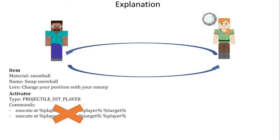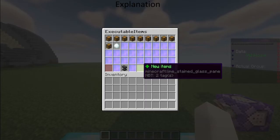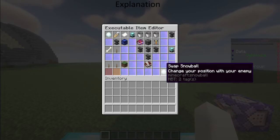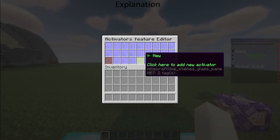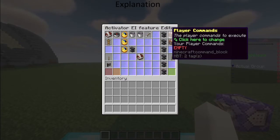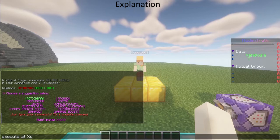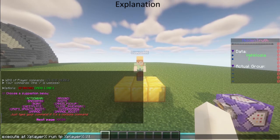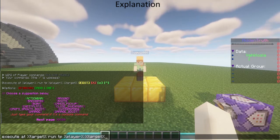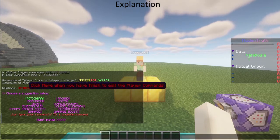I will show you how this works in Minecraft. I have the item right here — it's a snowball with a name and a lore. The activator is 'Projectile Hit Player', and in commands: 'execute at player run teleport player to target' and 'execute at target run tp target to player'. As I said, this will not work.